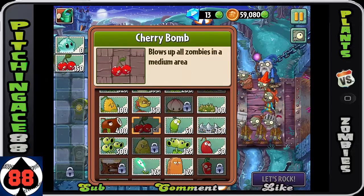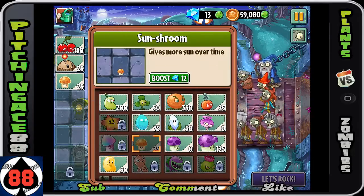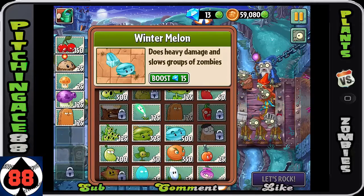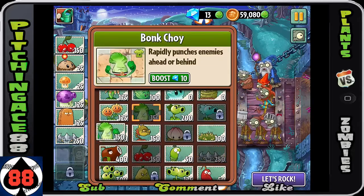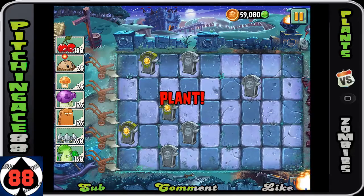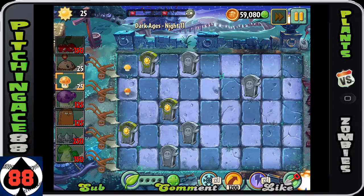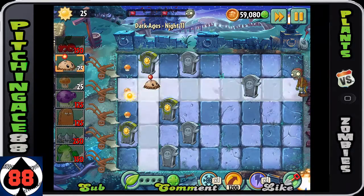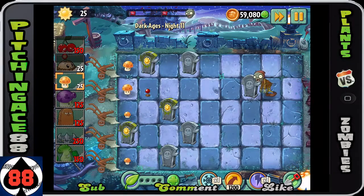The wizard zombie is the bane of my existence — I hate the wizard zombie. What they will do is go down and turn one of your plants into sheep, which basically allows the zombies to bypass that plant. If you have a bunch of wizard zombies and they turn all of your plants to sheep, you are basically out of luck.